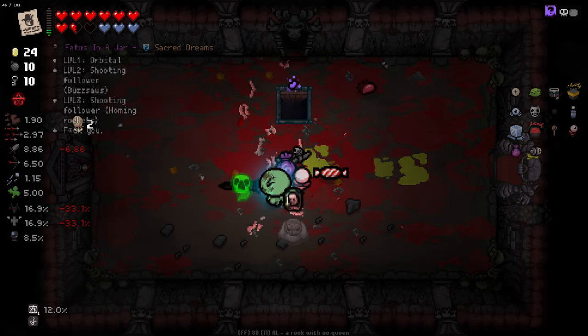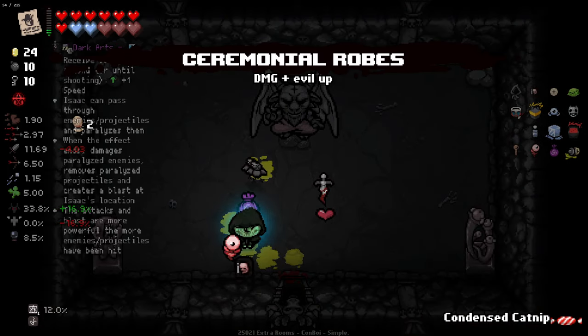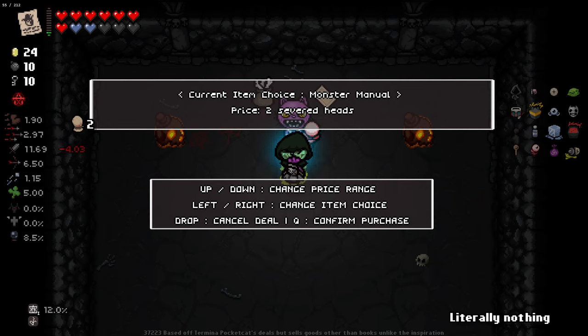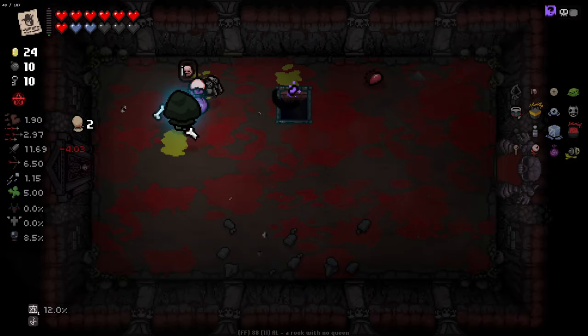Severed Head — so now we've got two Severed Heads, we can actually purchase something here. The Ancient Book for two Severed Heads, Book of Belial for two Severed Heads, Book of Sin, Anarchist Cookbook, Book of Shadows. So we can only get books for the number of heads we have right now — I actually don't want that. On four Severed Heads we can start getting something better. I don't really know what gives us a Severed Head — maybe the speed at which I kill the boss?